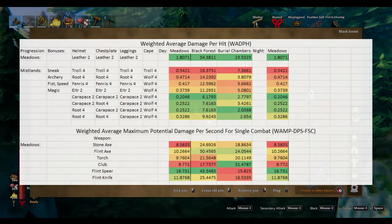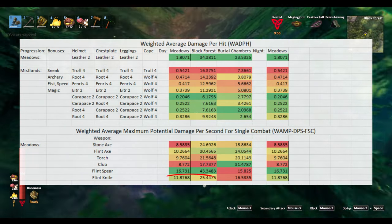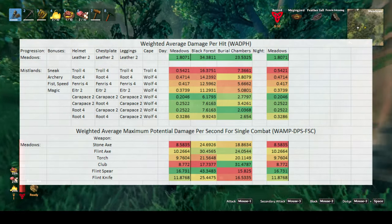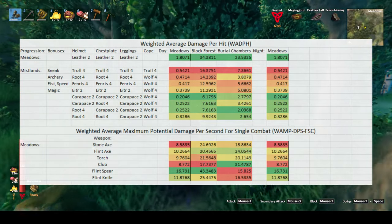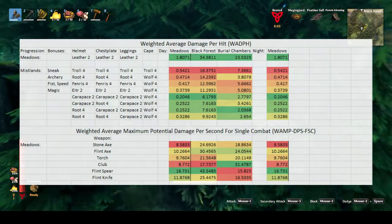By far the best weapon when you're at the meadows level for both the black forest and the meadows is going to be the flint spear. However, when you first venture into the burial chambers, you're probably going to want to have a club with you, as it'll do significantly more damage than any of the other weapons.